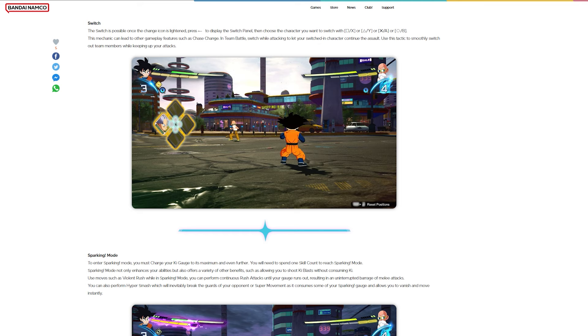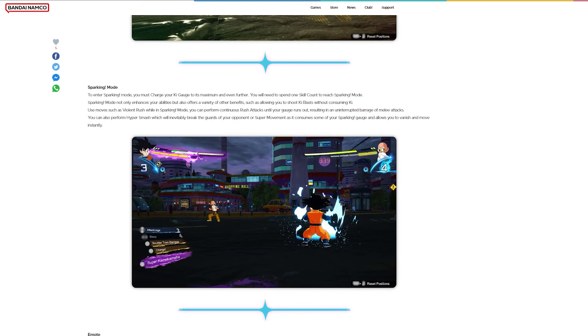Sparking mode: to enter sparking mode, you must charge your ki gauge to its maximum and even further. You will need to spend one skill count to reach sparking mode. Sparking mode not only enhances your abilities but also allows you to shoot ki blasts without consuming ki. You can perform continuous rush attacks until your gauge runs out, resulting in an uninterrupted barrage of melee attacks. You can also perform hyper smash, which will inevitably break your opponent's guard, or super movement, which consumes sparking gauge and allows you to vanish and move instantly.